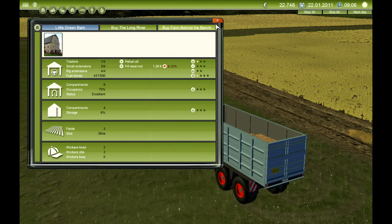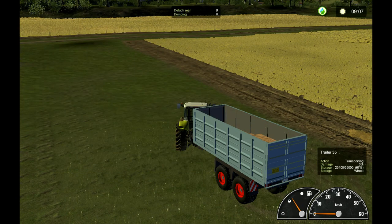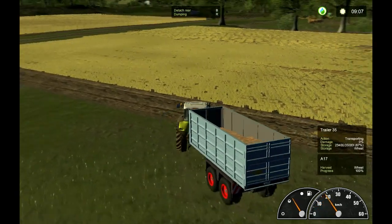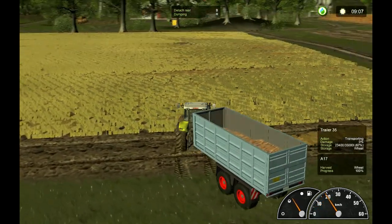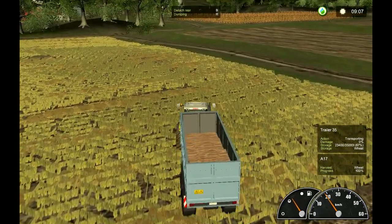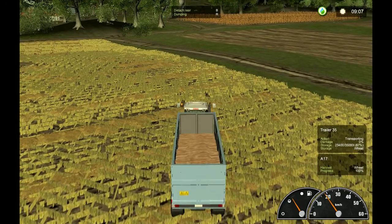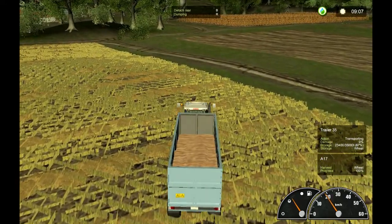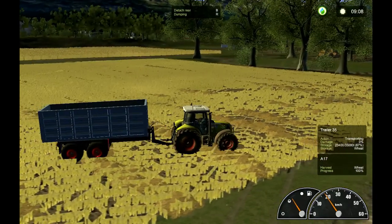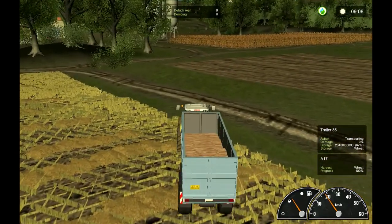Hello there and welcome back. This is Stock of Gloss and Agri Simulator 2011. This field's done — Old Ewing's just finished. We'll put our wheat in the silo and then we'll decide what to do with it after. It's 9 o'clock so it's taken us 2 hours to do this field.